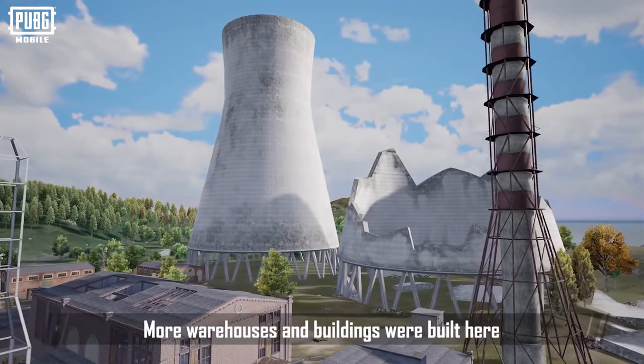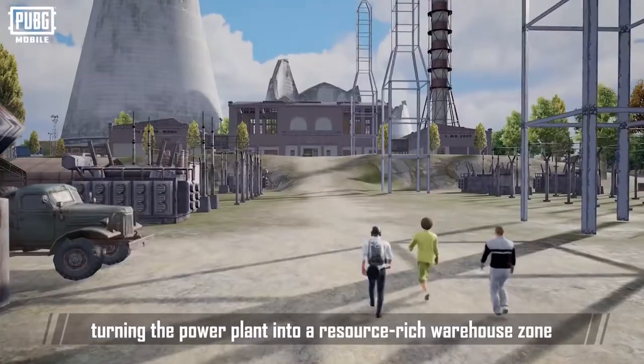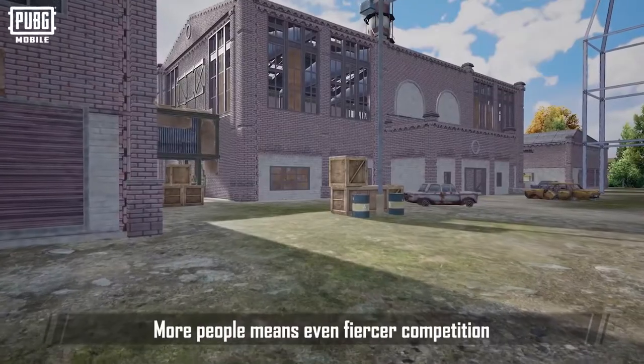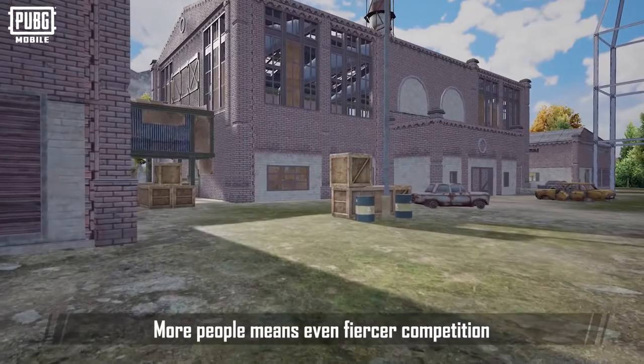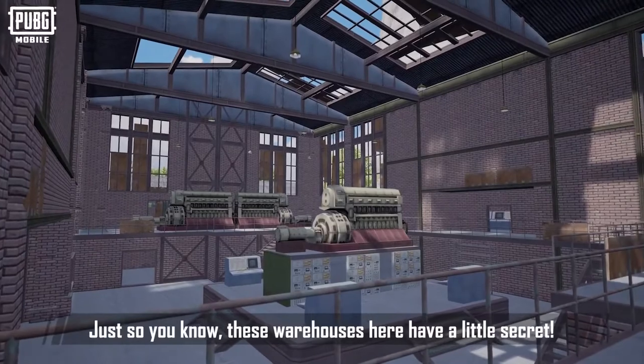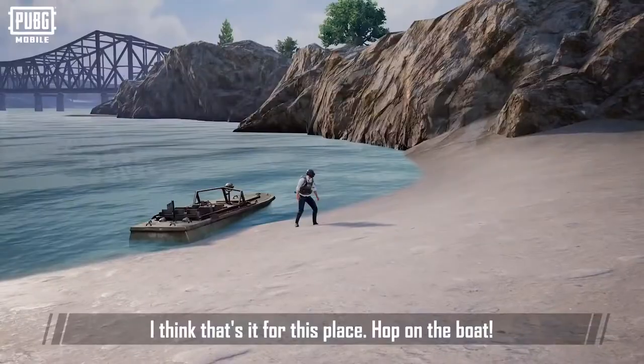More warehouses and buildings were built here when Milta Power was repaired, turning the power plant into a resource-rich warehouse zone. I'm sure this place will be crowded in the future. More people means even fiercer competition. Maybe you should take this as a chance to check out the place first. Just so you know, these warehouses here have a little secret. I think that's it for this place.